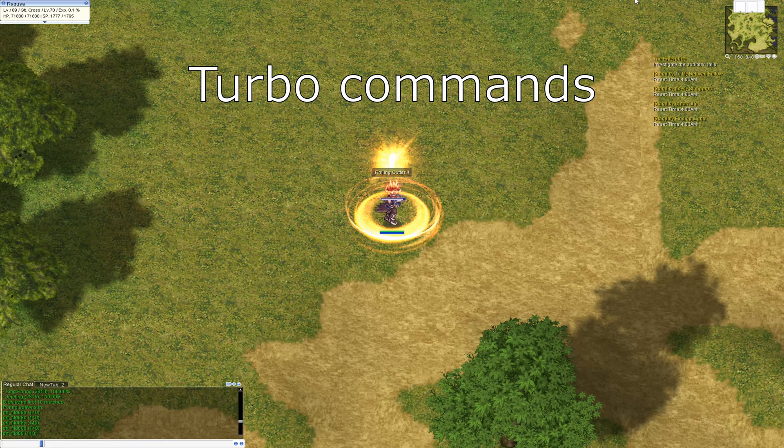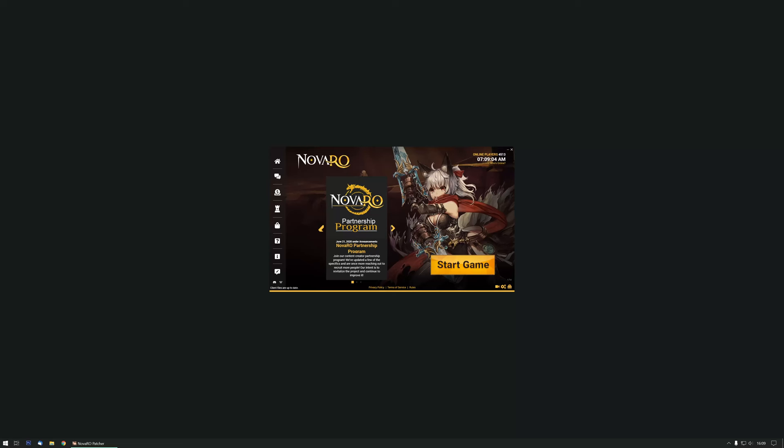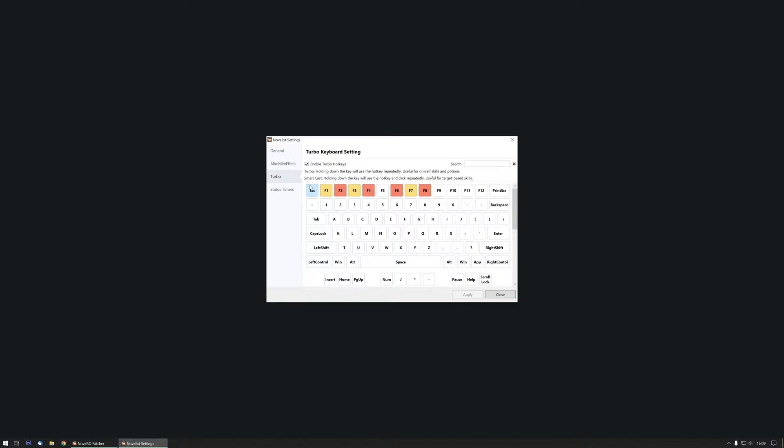Now let's go over turbo commands. Roll and cutter is nice, but wouldn't it be much better if you could hold the button? If you open the Nova RO patcher you can see 3 small icons in the bottom right. The last button contains some amazing features that can make your life a lot easier. Go to the turbo menu — here you can turn regular keys into powerful turbo keys. My roll and cutter skill is on the F1 key, let's click on this.